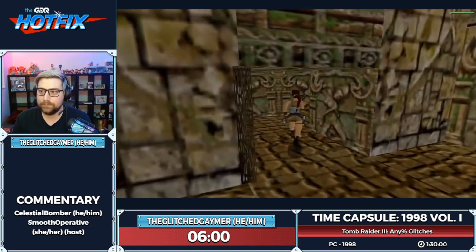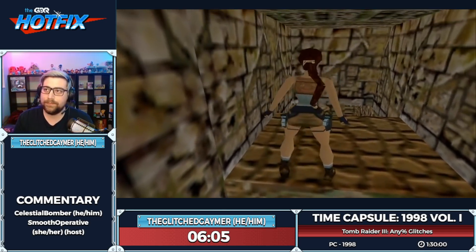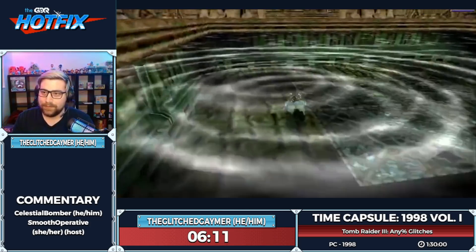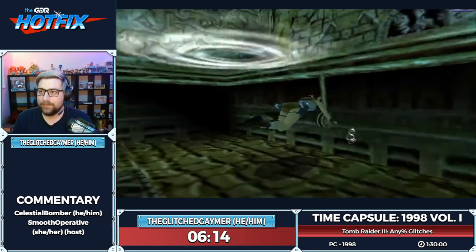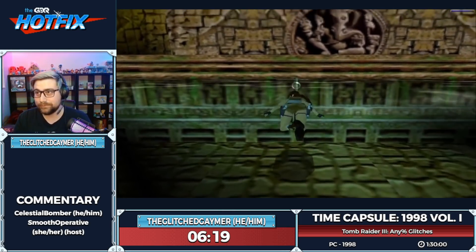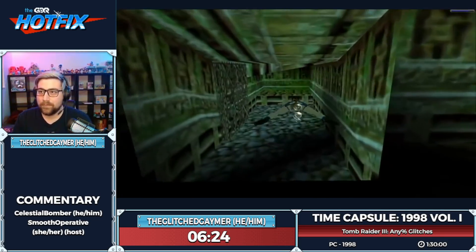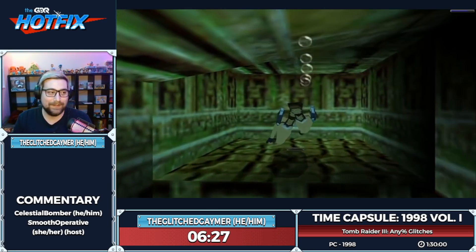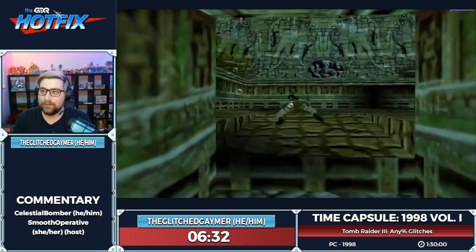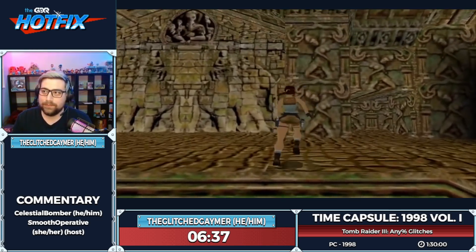The pool of water coming up will be full because of that glitch — if I hadn't done it, this would be empty. We need it full because we have to pull a lever, and for some reason Lara can't pull it when there's no water in there. So water needs to be present to pull that lever.